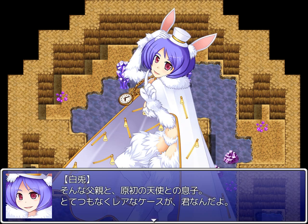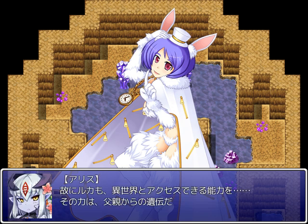All right. Your father was a patchwork originating from many worlds. He was able to draw knowledge from parallel worlds and had a high affinity with chaos. You're the son of that kind of father and an originary angel — you are an unbelievably rare case. Therefore, Luka got the ability to access other worlds — that power is something his father passed down to him. It did happen a few times that Luka saw visions of other worlds — in Enrica he saw a vision of Mikaela, and another on the summit of Mount Atmos. Anyway, the visions are a thing.